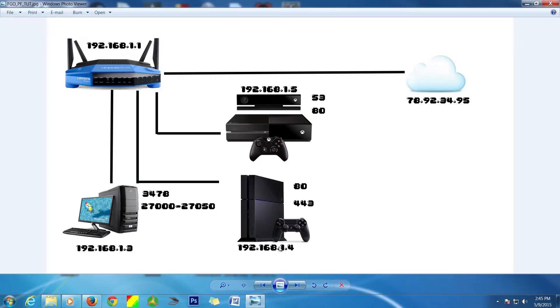You'll notice numbers across the top for the Xbox One, PlayStation, and PC. These four numbers represent what's called an IP address. An IP address is assigned by the router, and the router itself also has an IP address. When you go out into the world — what's called the cloud — you also have a public IP address, provided to you by your internet service provider. The numbers beside each system represent the ports you'll need to open to play with other people online.